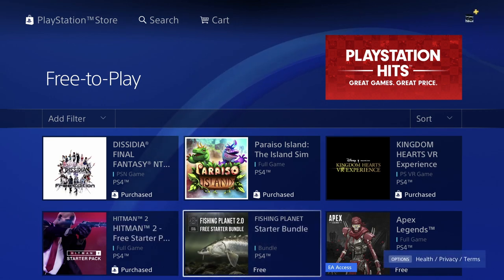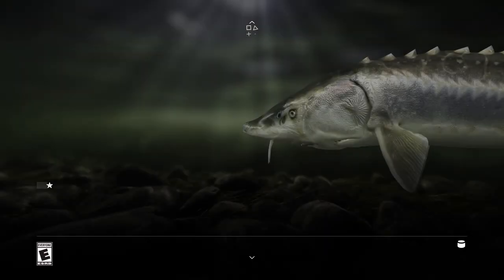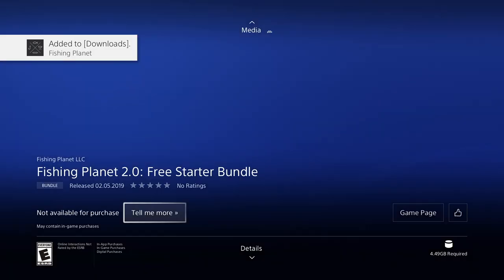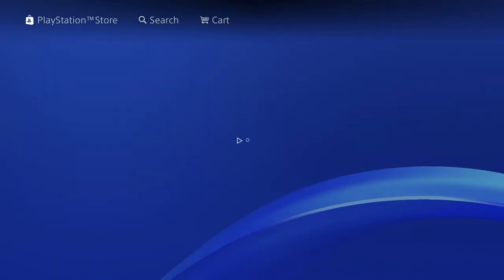Hitman we already purchased before, so I already made a video about that. Now going into Fishing Planet Starter Bundle — this is a bundle, not the game itself, but let's just download it anyway. Once again just download it and there we go. Then we have Apex Legends, the full game.